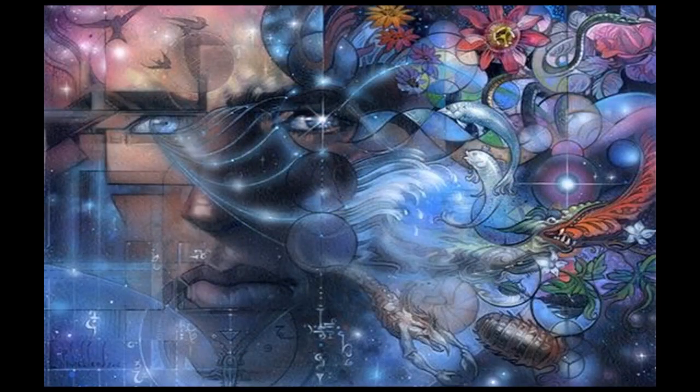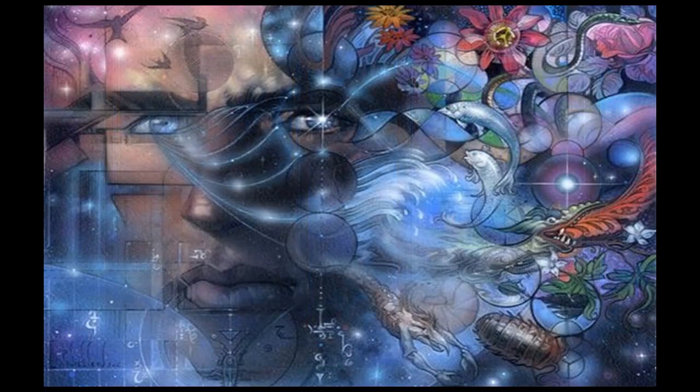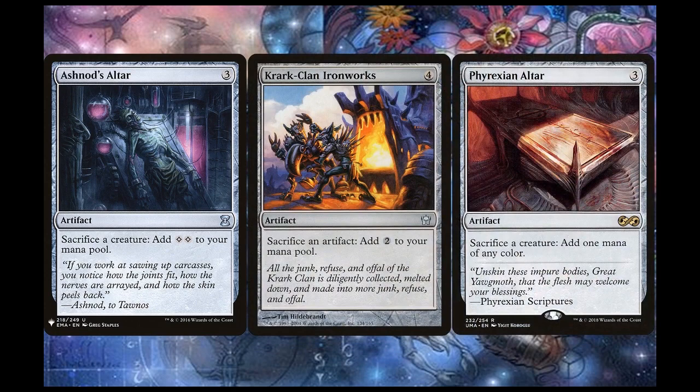The deck's main infinite engine is Thopter Foundry and Sword of the Meek. Here's how the combo works: you sacrifice Sword of the Meek to Thopter Foundry, creating a 1/1 blue Thopter artifact creature. This triggers the sword, returning it to the battlefield. However, this requires mana to go infinite. Since the tokens created are artifact creatures, you can achieve infinite loops with Ashnod's Altar, Krark-Clan Ironworks, and Phyrexian Altar. Of these, only Phyrexian Altar won't generate infinite mana during the loop — it only facilitates the loop going infinite. The previous two can generate infinite colorless mana with the loop.